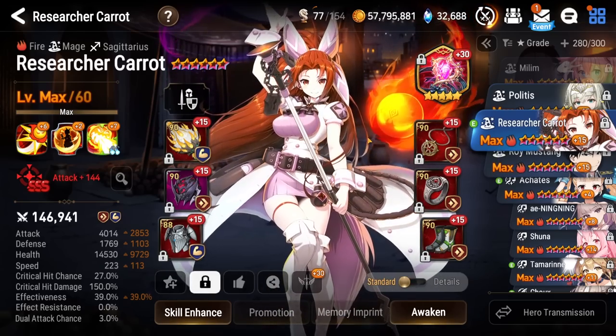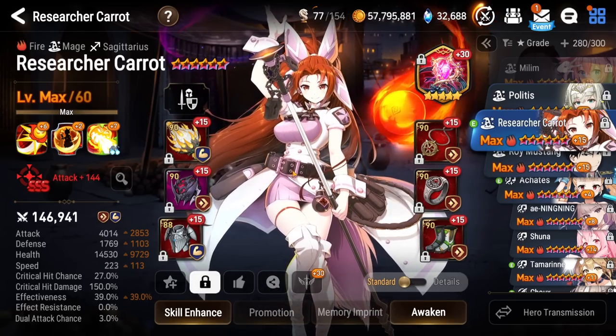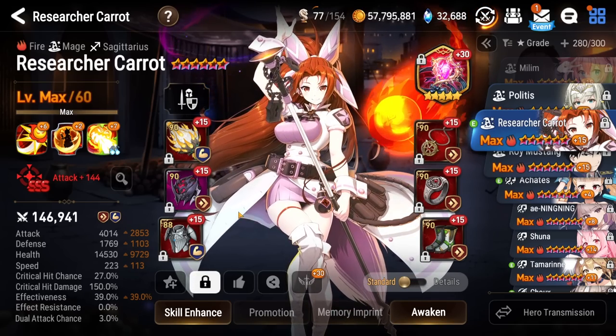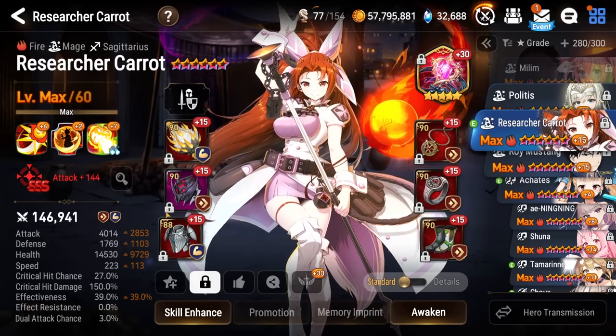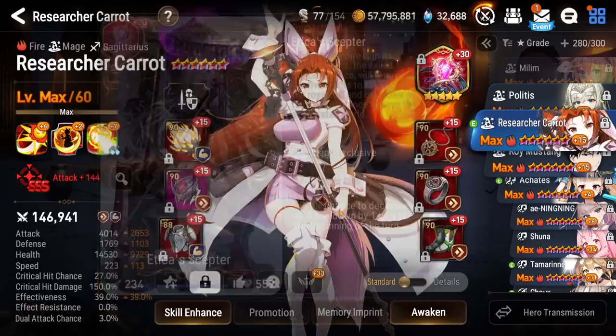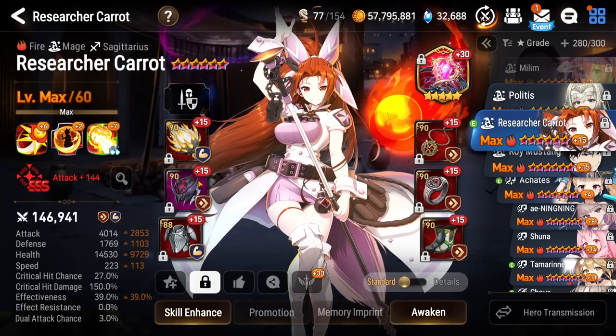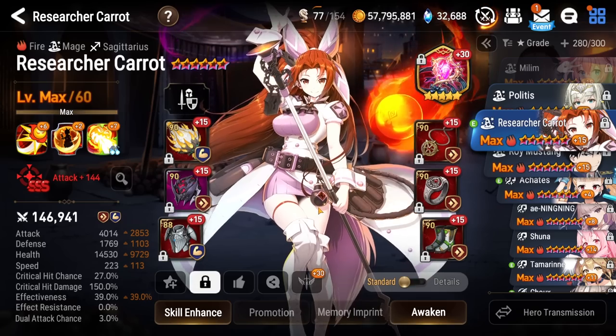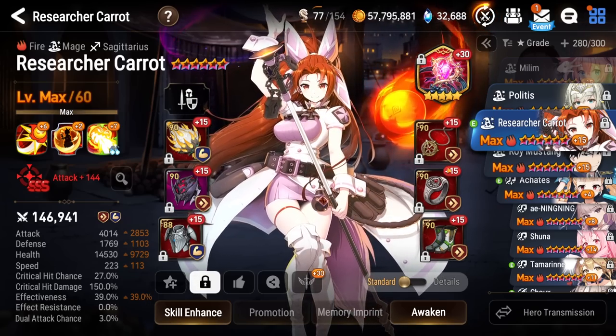Next we have Carrot. Carrot's actually been seeing quite a bit of use here and there. She's pretty decent, especially with the rise of Landy into stuff like LR Crow — Carrot is a pretty decent counter. I know that Milum is a better counter, but Carrot's still pretty decent if you need her in a pinch. I've had Etika Scepter for the extra decreased skill cooldowns at the start of the turn, just to help her Psycho Harass 3 and keep spitting those burns out, and it works quite well.